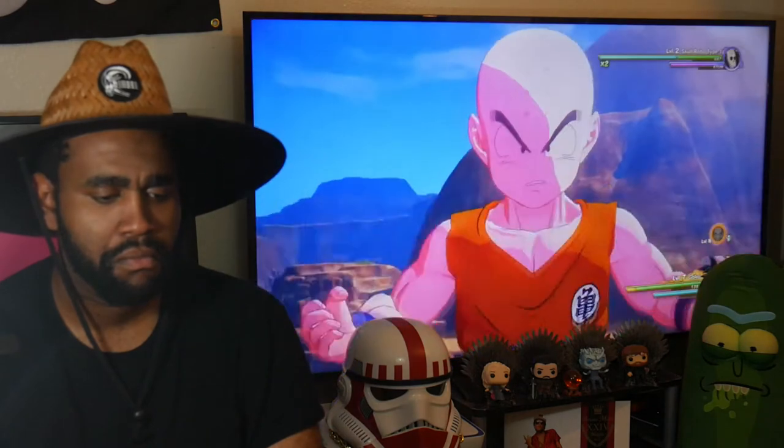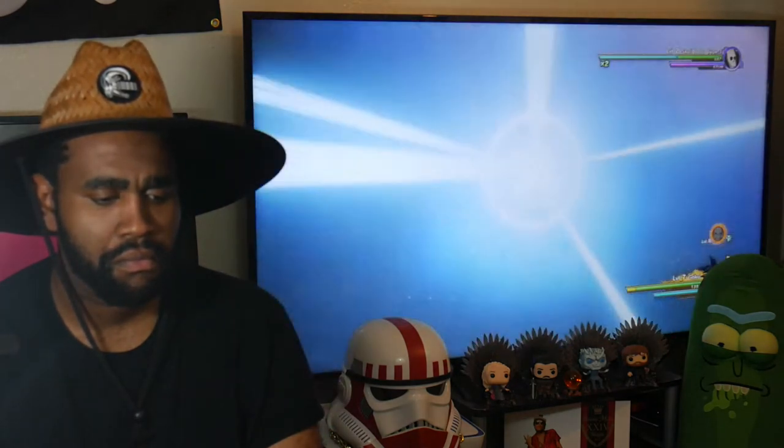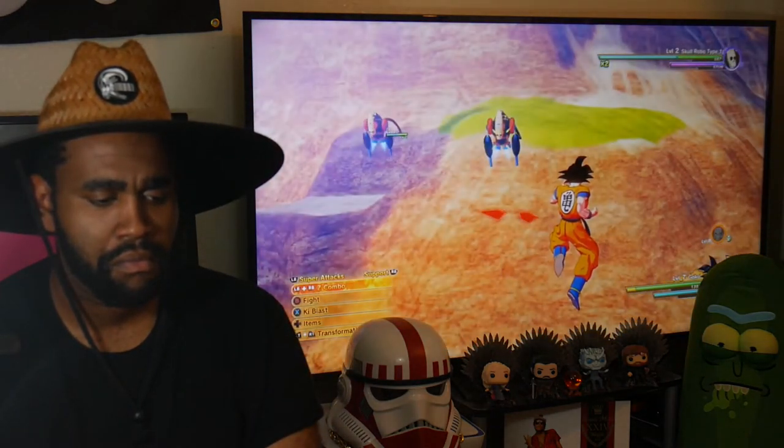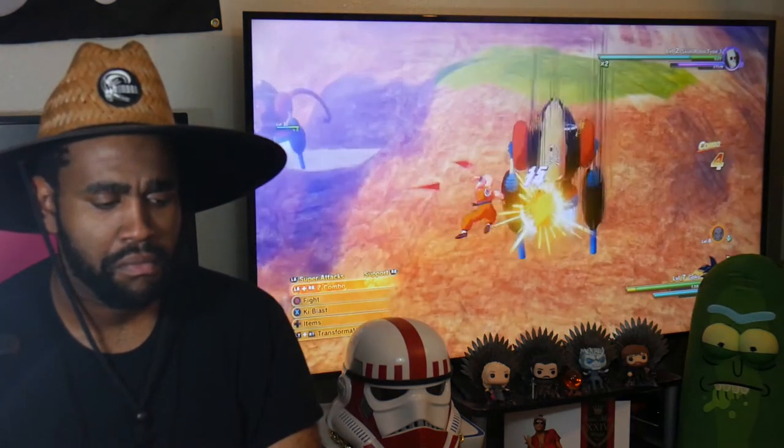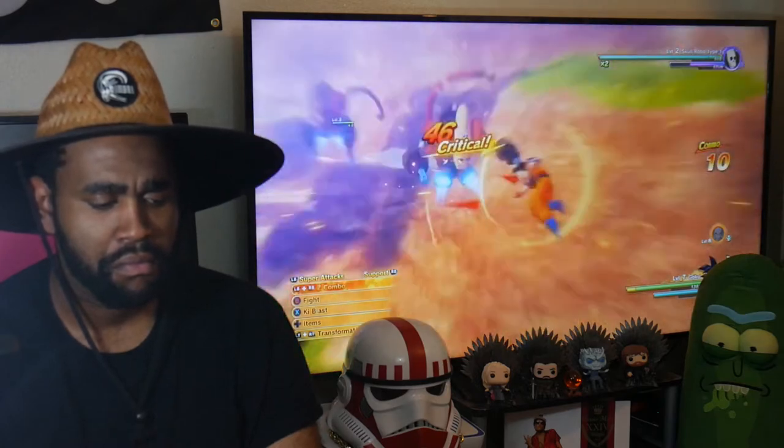Let's start off with Krillin. Krillin can use the Solar Flare to blind and stun enemies within a certain range. The Destructive Disc tracks the enemy and is easy to land. This will come in handy for connecting combos.